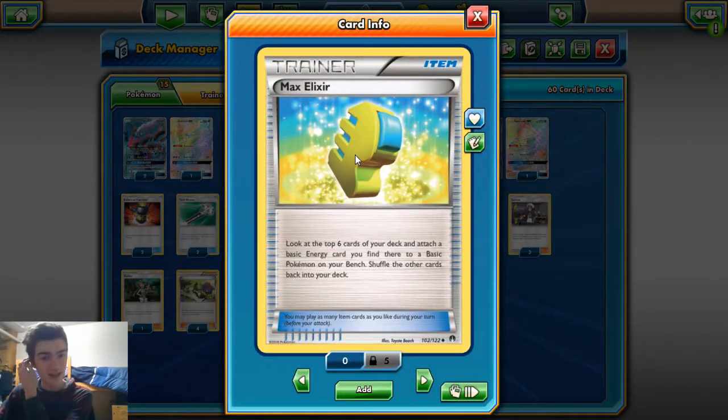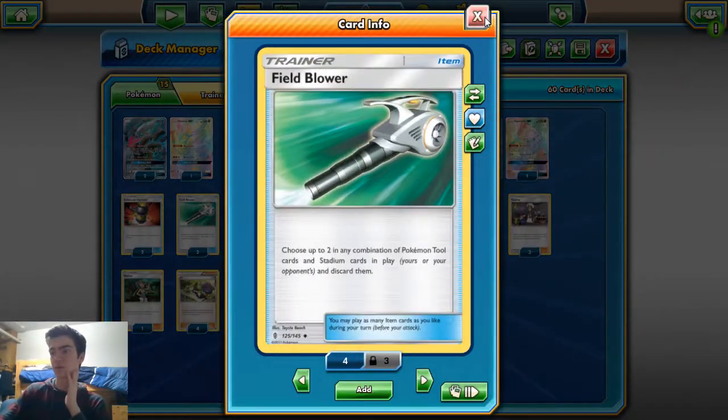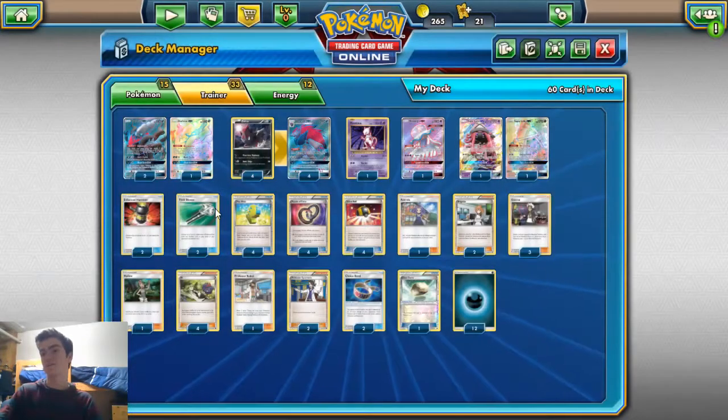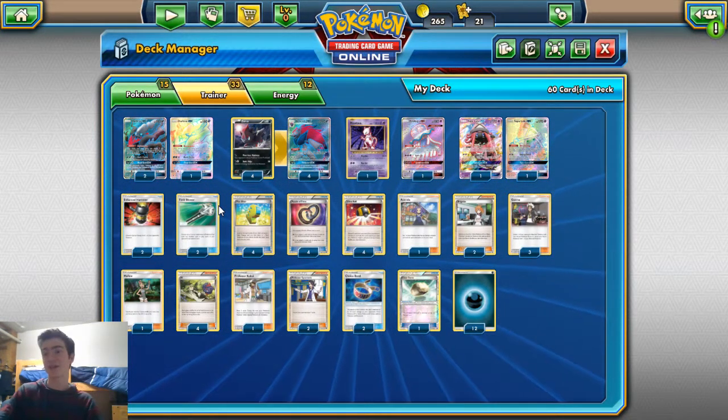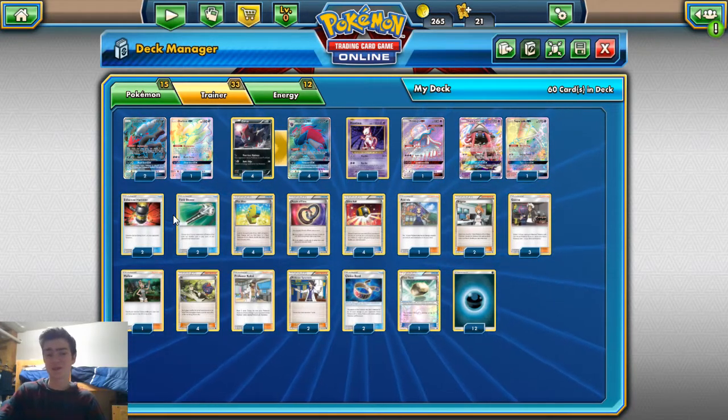Four Max Elixir — our main energy acceleration to power up Darkrai. I was thinking about cutting Elixir and adding some Double Colorless Energy for Zoroark, but I've stuck with this for now; it seems really consistent. Two Field Blower — for obvious reasons. If we don't need it, we can just trade it away. If we run into Garbodor or anything with a Choice Band, we need to make sure the math doesn't line up too well — like a Baby Ninetales with a Choice Band two-shots us.